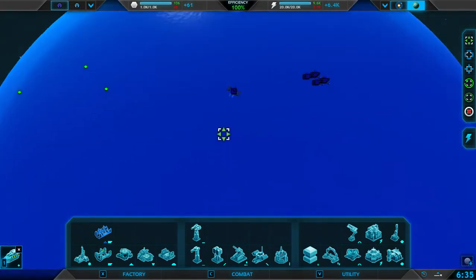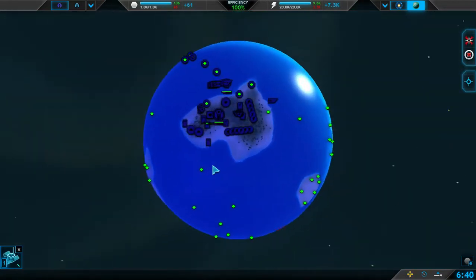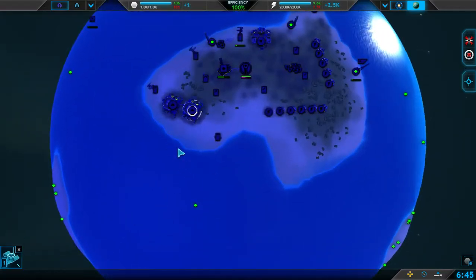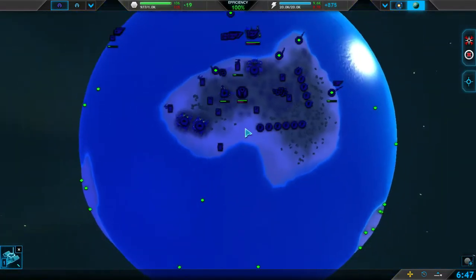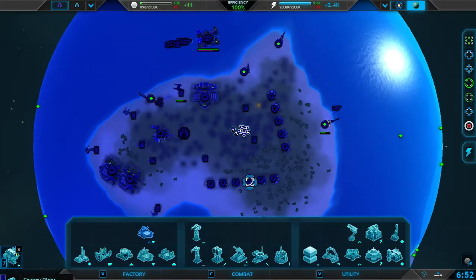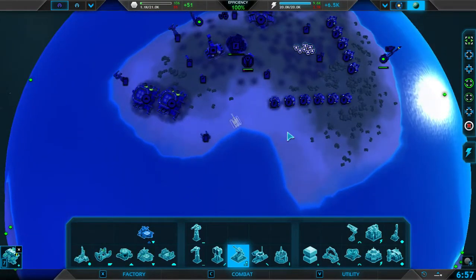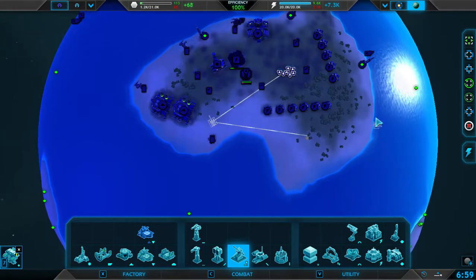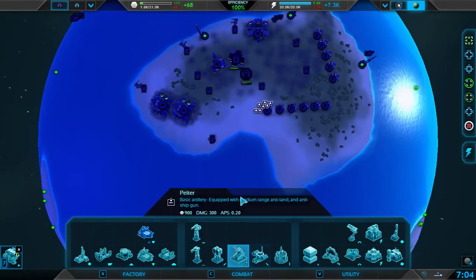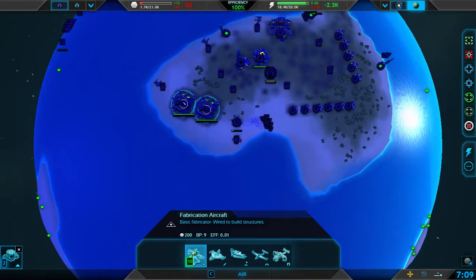Here I'm building these torpedo defenses, which basically work better against ships. And then around my base I'm using these laser turrets, which work against land and sea. And then I'm going to put up some pelters. This is kind of an excessive amount of defenses, to be honest, but it doesn't hurt.